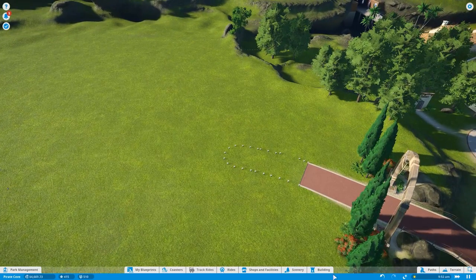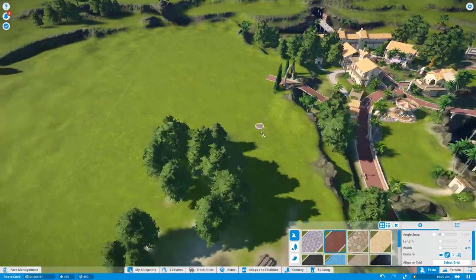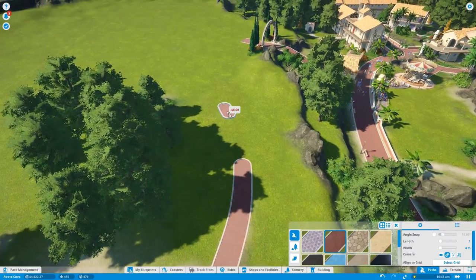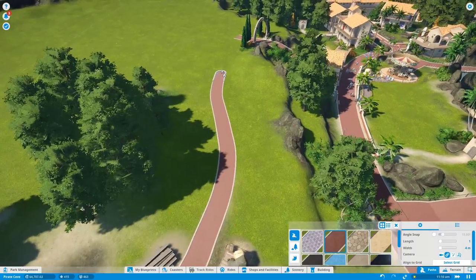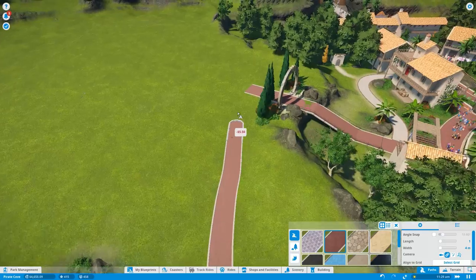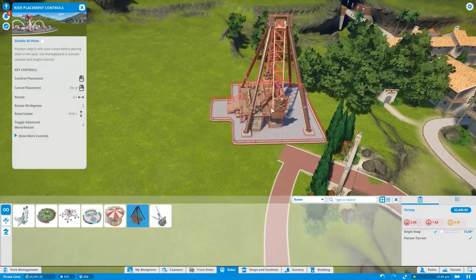We're very close to the second one — reach a monthly profit of 2,000. Just a couple more rides and we should be sweet as a nut. We'll demolish all of that, go over to terrain tools, to painting, and paint all this to colour it back in. We need to probably go to paths and delete these sections, over to the red paths, and then come along like this and connect it up.